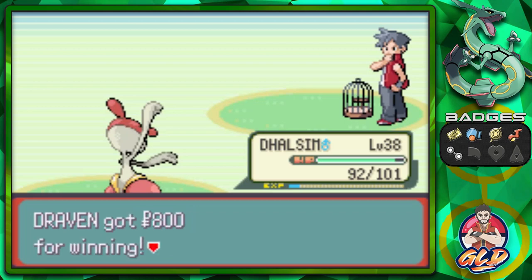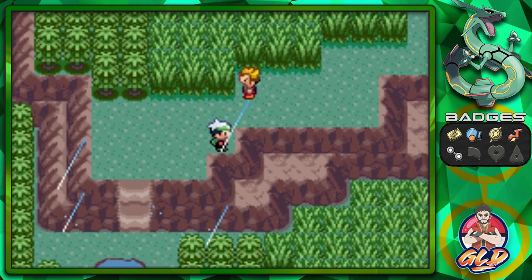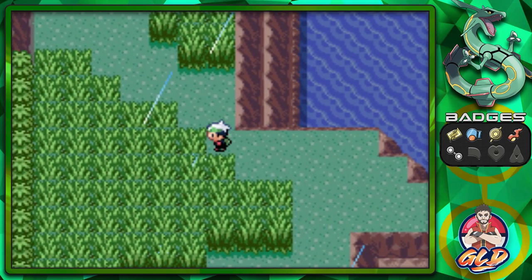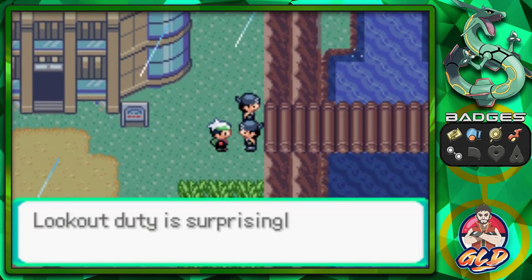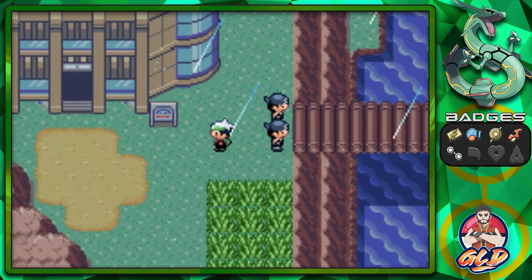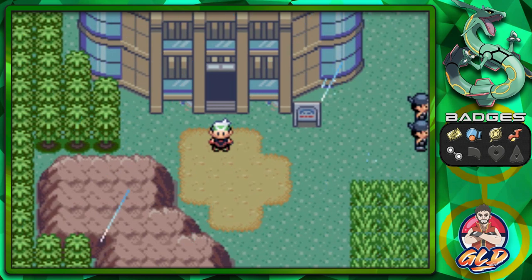Alright, let's move on. Look at that — we have reached our final destination. This place has been locked down because the Weather Institute has been taken over. In the next episode, guys, we will be going up against Team Aqua at the Weather Institute and taking care of business. Something new might happen. Thank you guys for being patient, and as always, I'll be back for another episode of our Pokemon Emerald walkthrough. See you guys!